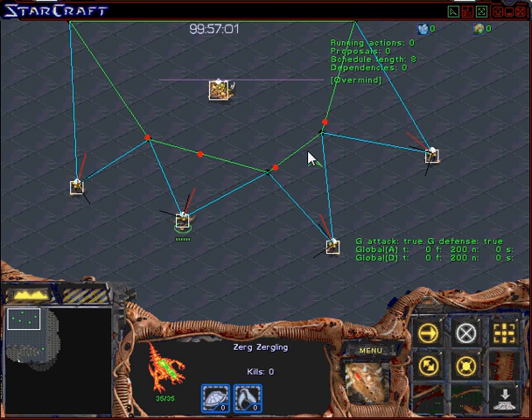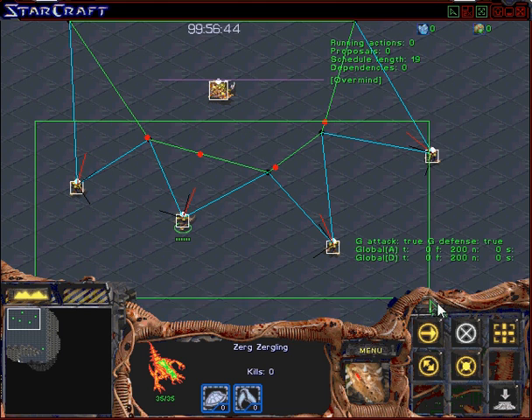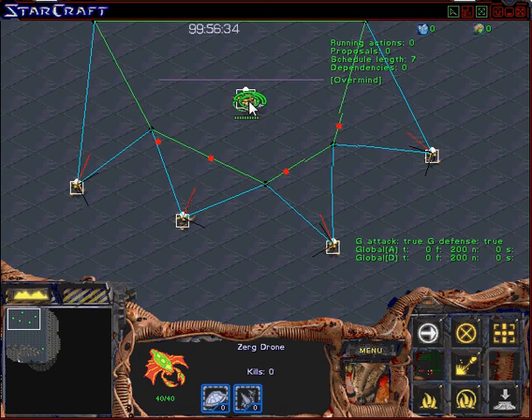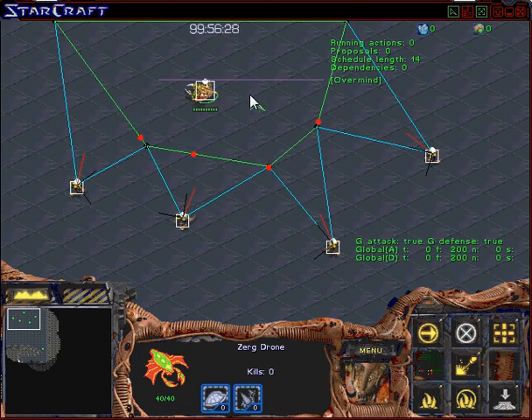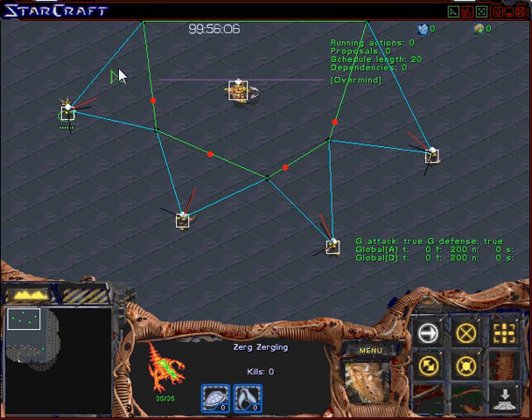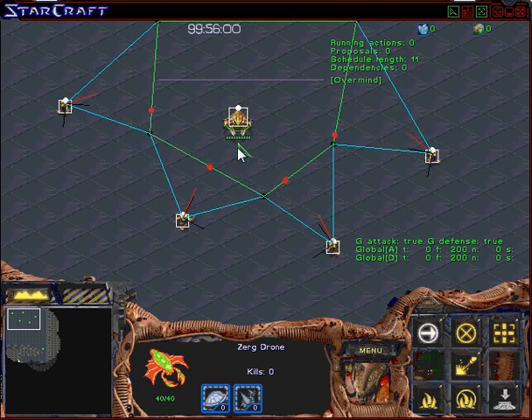What we're showing you today is a pursuit evasion algorithm that we've developed. Here you see a scenario involving a group of four Zerglings attempting to catch a single Zerg drone. If you see the green line, that represents what's called a Voronoi partition of the space for the drone. That green polygon is a set of all the points that are equally far from the drone to a Zergling.